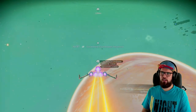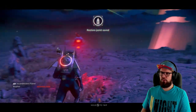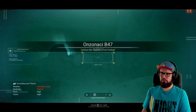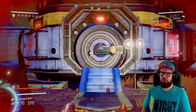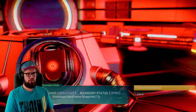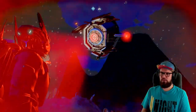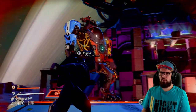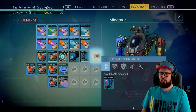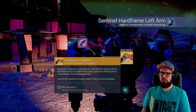Find the sentry's coordinates on your HUD and fly there. Land at the approximate location, get out of your starship, and use the target sweep function on the analysis visor to home in on the exact location. Enter the manufacturing facility by shooting the door and interact with the terminal inside. Choose confirmed download on the hardframe blueprints. The sentinel hardframe left arm will now be unlocked. Interact with the sentry — you will now be tasked with installing the left arm onto your Minotaur. This will cost you 40 pugnium, 50 chromatic metal, and one hydraulic wiring.